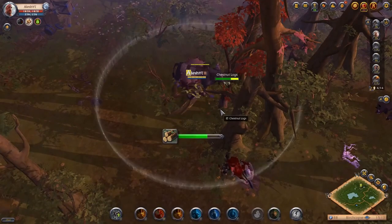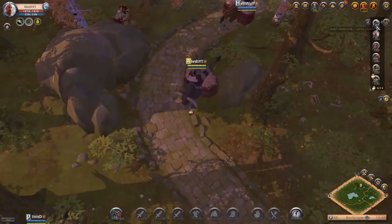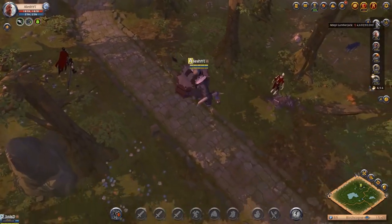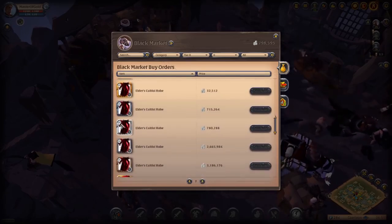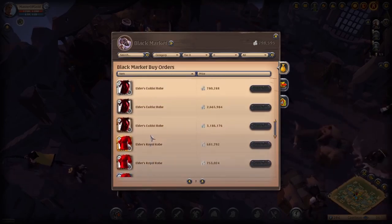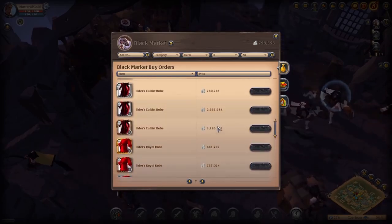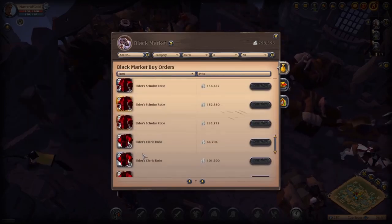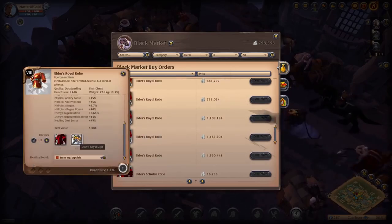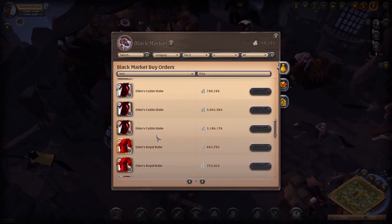Before we end the video I want to talk about two other ways to make silver that aren't in the list because some people might not enjoy them or they take some time. The first is investing in gold. Albion Online has its own gold currency market where people trade gold and silver. Sometimes the gold price skyrockets and people make thousands of silver from it. All you do is buy gold at a low silver price, wait for the gold price to rise, then sell it. It's similar to a real-life currency exchange — there are graphs you can look at, and when a new update drops a lot of people start buying gold, which drives the price up, and that's when others sell their gold to make a bunch of silver.